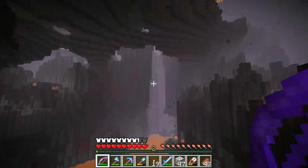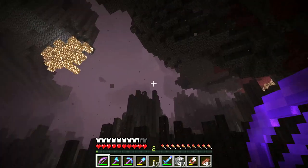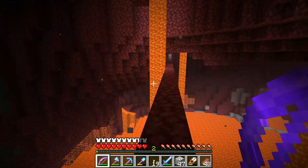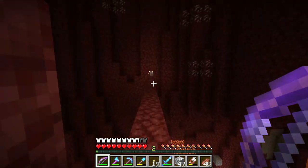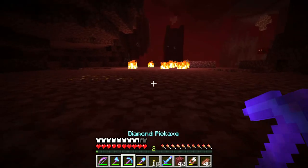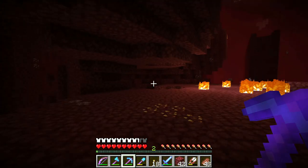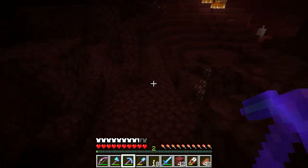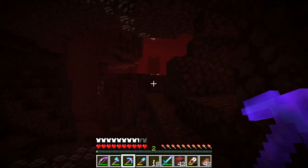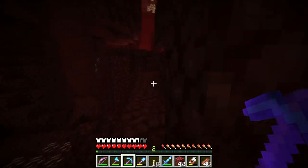I kind of want to continue into the delta but at the same time I'm a little bit worried about magma cubes falling right on me, and I would be toast. Maybe there's a better place to enter into the delta. Wait - are you serious? It was right here - oh my god, that is where I tunneled for ages and kept going, and all this time we had a nether fortress right here!